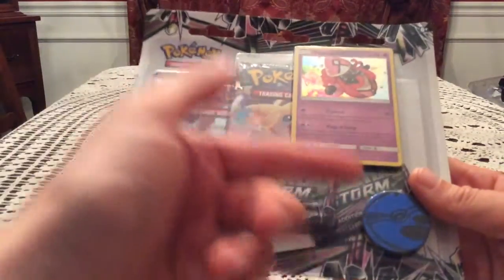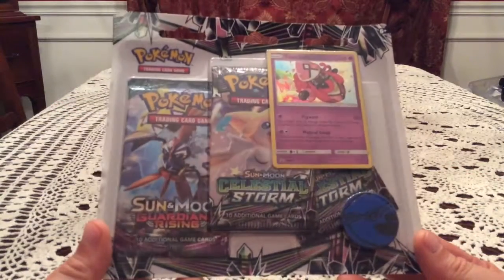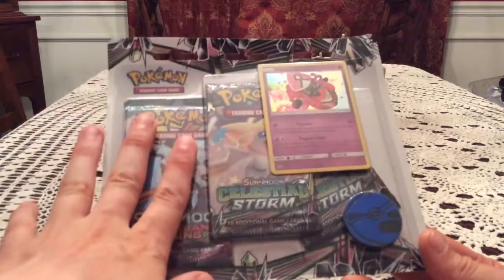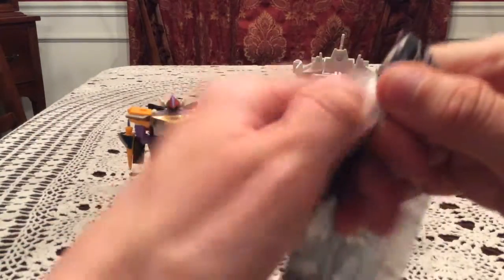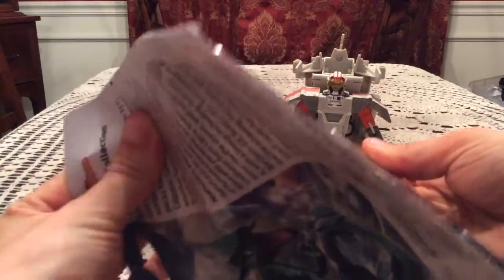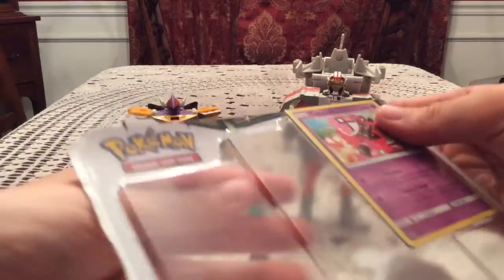This obviously comes with three packs — one Guardians Rising and two Celestial Storm — plus a Kyogre coin, a promo, and a code card. I'm going to hope there's something in here. I'm pretty sure just by having Guardians Rising though this opening is tainted. I do not have any luck with Guardians Rising in the slightest. I've rarely had pulls that were full art or better, and I have none of the secret rares — none for this set. I already have one for Celestial Storm, but Guardians Rising has not been kind.